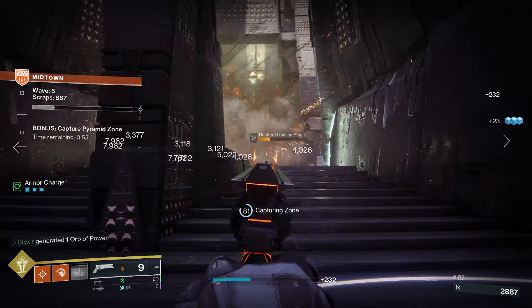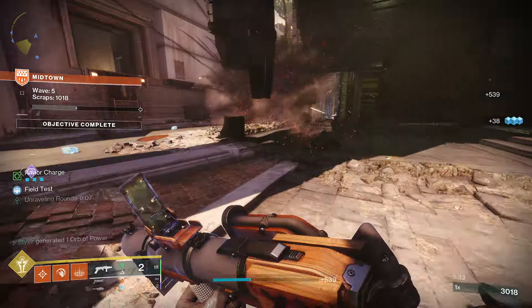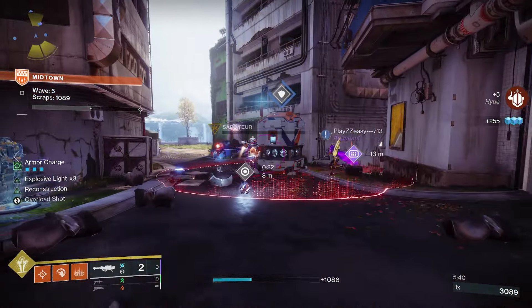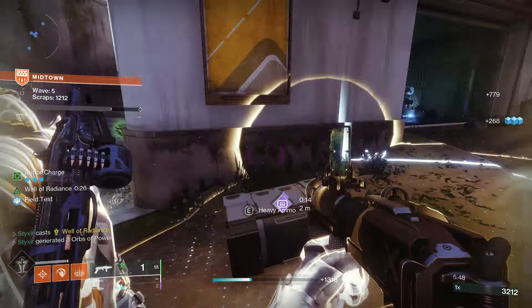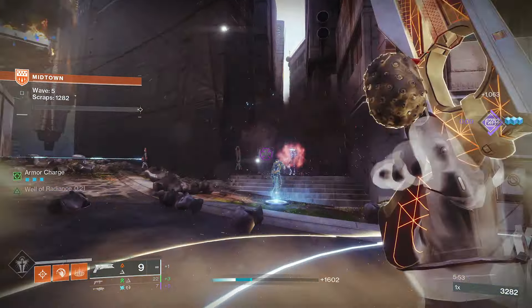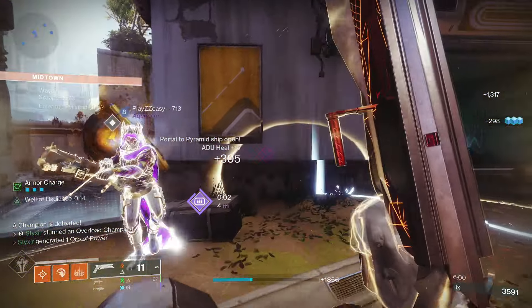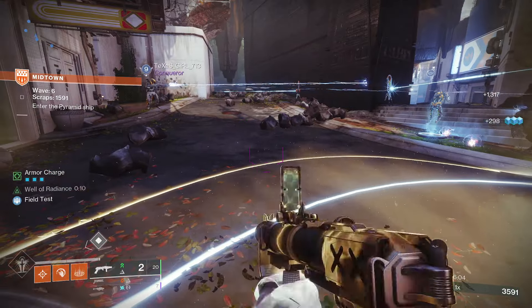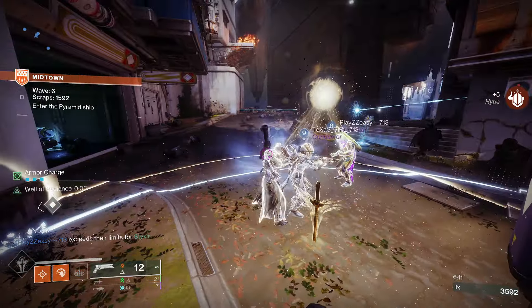We're going to be combining Blast Radius and Argent Ordnance here. For weapons, we'll be using Tusk of the Boar with Envious Assassin and Chain Reaction — you can use any grenade launcher that works for you, but this is an incredibly powerful grenade launcher and it goes in the kinetic slot. When we get kills with Tusk of the Boar, we get stacks of Armor Charge, which then allow our Crux Termination with Reconstruction and Explosive Light to do significantly more damage and stun Overload Champions. We intentionally do not choose Unstoppable Hand Cannon so that our Radiant can affect Sunshot and allow it to do Anti-Barrier.